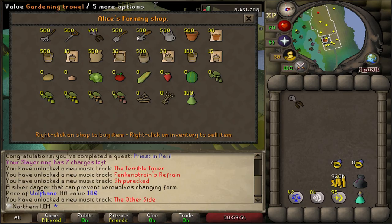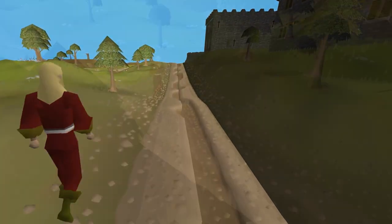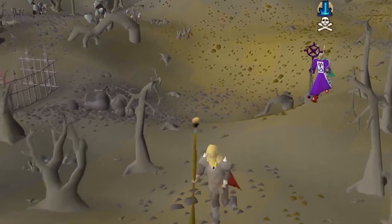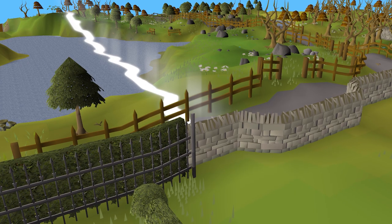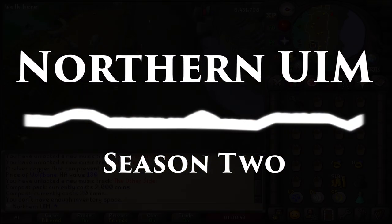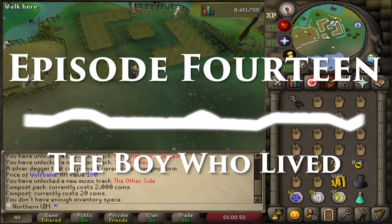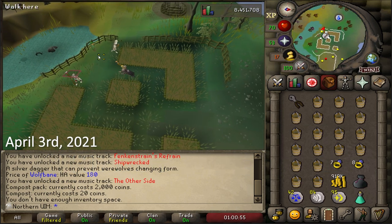I bought some secateurs so when my bush gets diseased, I don't have another aneurysm. Welcome back. In the last episode, we crafted way too many pairs of yak hide pants and unlocked Morytania. This time, we're going to do Morytania things. Because we unlocked it.